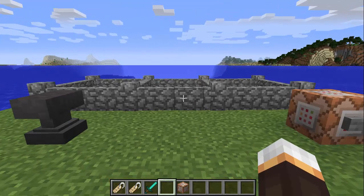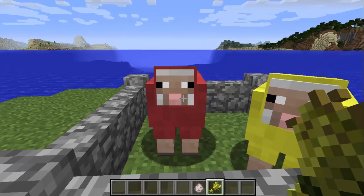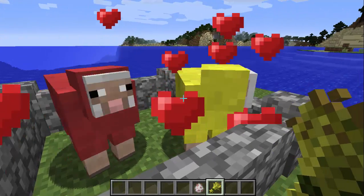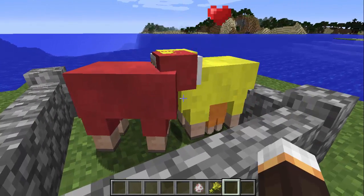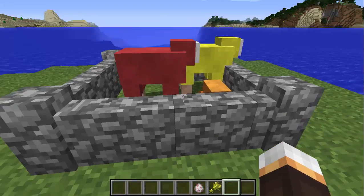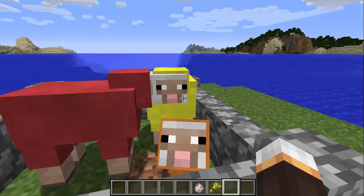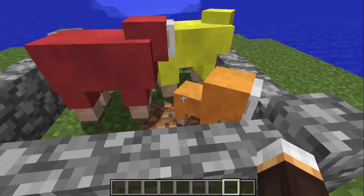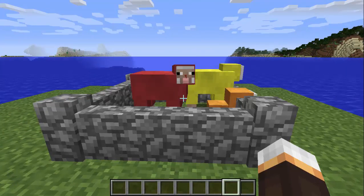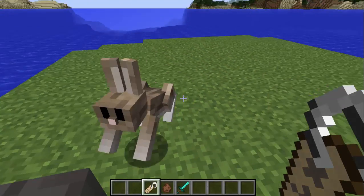Fact number three: if you breed two sheep of different colors, the baby will be a mixed color. For example, breeding two sheep gives an orange colored baby. If you breed colors that don't mix, the baby will be one of the parent's colors.